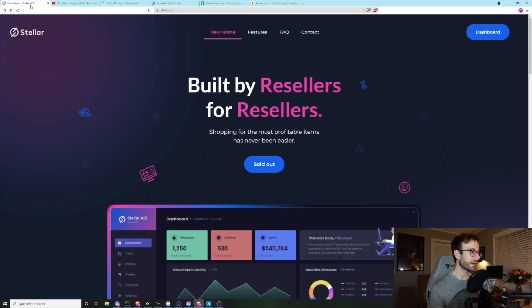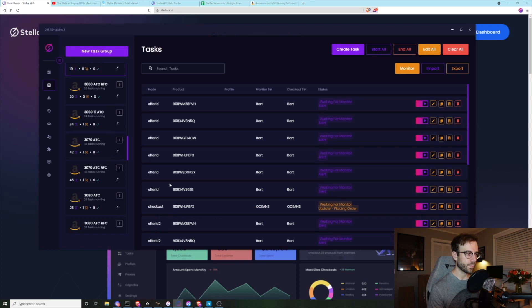I'll also talk about how you could get it, because as you can see right here on their website, it's sold out — you cannot just go to the website and buy it. So let's dive right into this. I'm going to pull up my Stellar and walk you through, at a high level, how it works and really how any bot works. It's monitoring constantly for an item to come in stock, and then once that item does come in stock, it attempts to add it to the cart and check it out. That's it — at its simplest form, that's what it does.